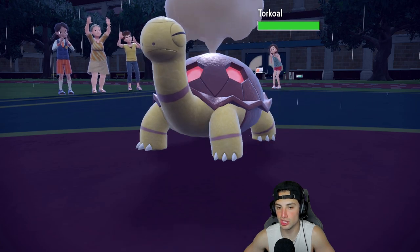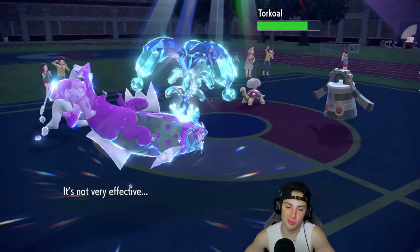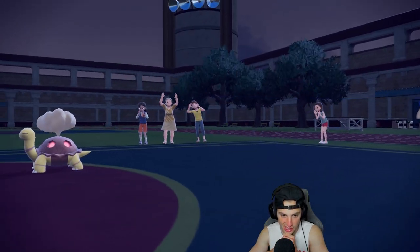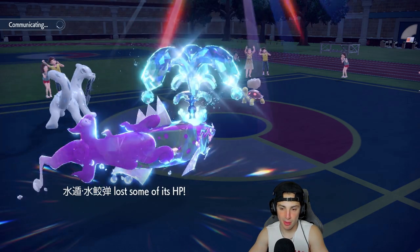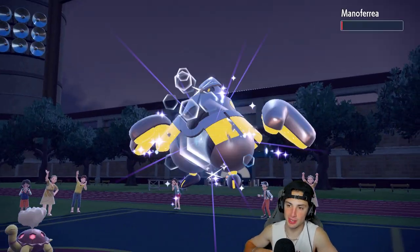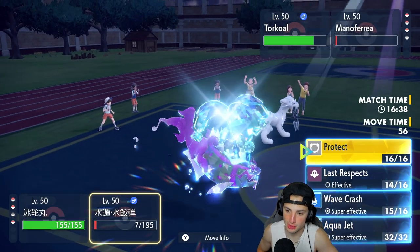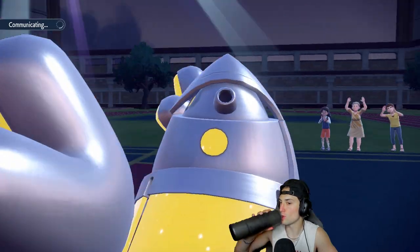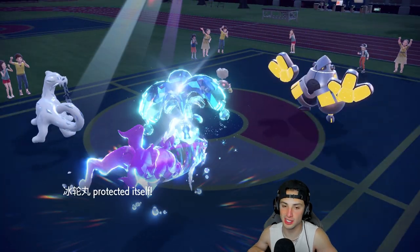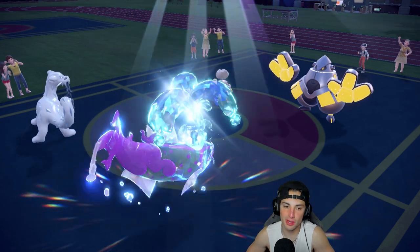Torkoal has no setup moves — it's just looking to deal damage. I double protect again to avoid the Fake Out. Basculegion is now in the sun but still thriving. I go for Wave Crash into Torkoal even through the sun, with Chien-Pao alongside for the defense drops. I'm hoping to KO Torkoal — we come one HP off killing Iron Hands earlier.